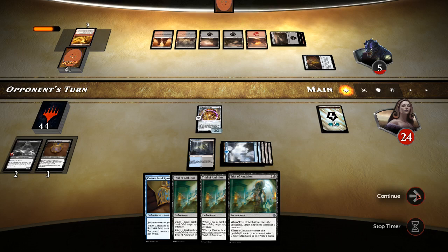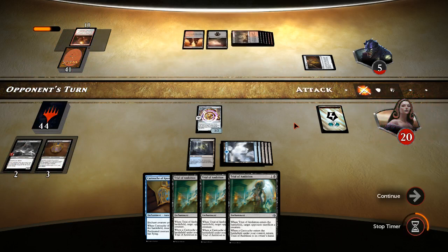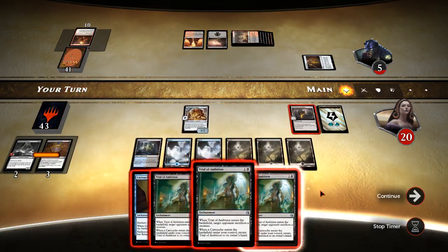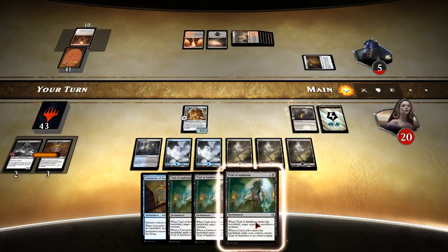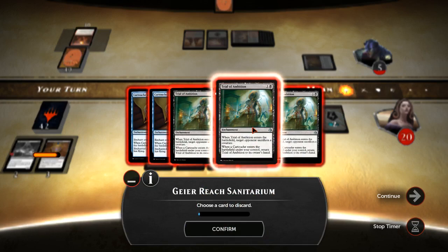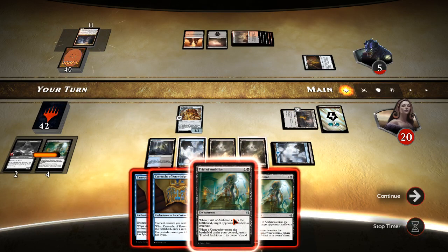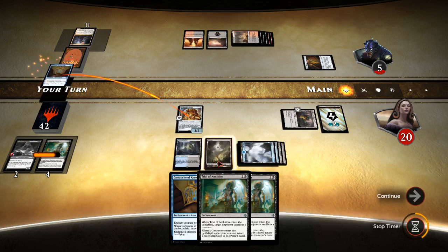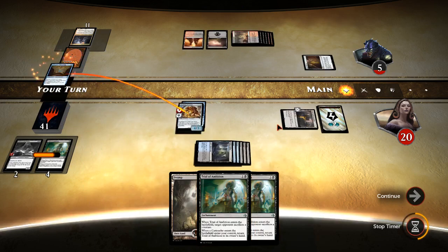Does he have any kind of burn spell or anything? I thought I'd do that and get it out of his hand if he does. Exquisite Firecraft. Sanitarium — let's see if we can get something better. One black and one blue, discard one of these Trial of Ambitions. Blood Hall Priest. It looks like Cartouche of Knowledge — he's got no cards in hand. Cartouche of Knowledge is gonna do it because he's at five.